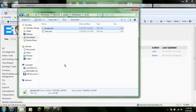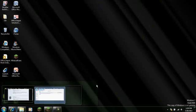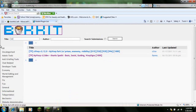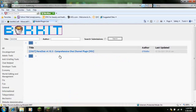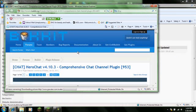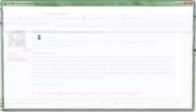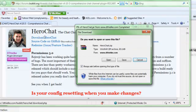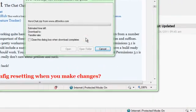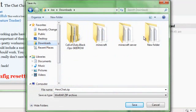That's how you add a permission node — you can just keep going and doing all that. Now I'm going to show you how to set up HeroChat. It's pretty easy. Download HeroChat and save it.